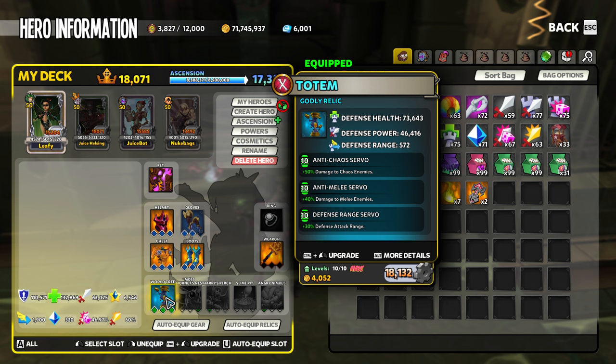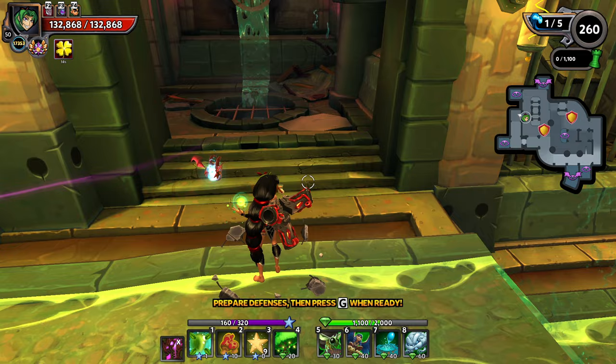What we did is we used the Drainar for full damage, going on a totem to scale up the power. We are using Anti-Melee, Anti-Chaos, and Defense Range with Vicious Strikes, Defense Critical Strike, and then Thick Vines.